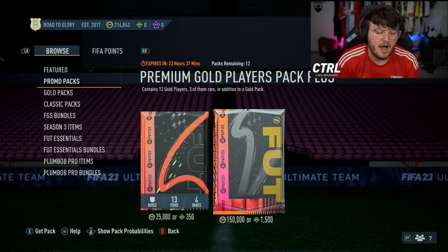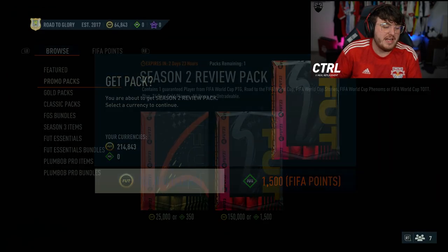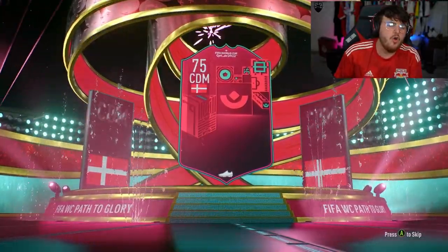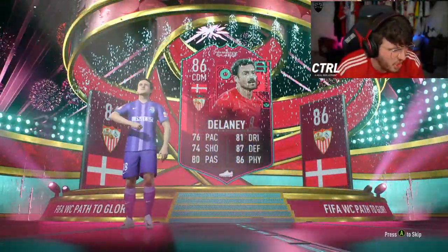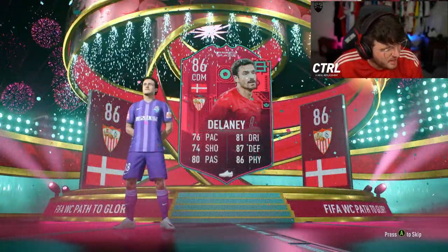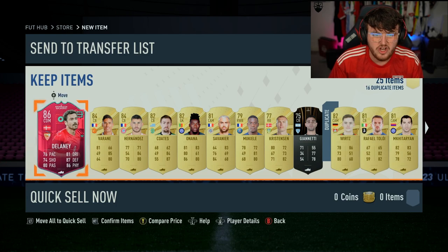Considering coins are apparently better, I'm on my Xbox account. I've got 200k. I'm just sending it with coins. Let's see what we get on the Xbox account. It is a Path to Glory. No! Get out of here! Path to Glory - you want to see Brazil or French. You don't want to see Denmark. If it was a Path to Glory for the Euros last year, Denmark would be class, but they went out pretty early this year, didn't they? So unfortunately, not ideal.